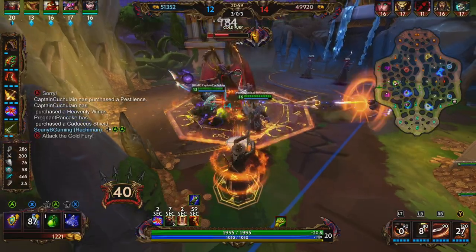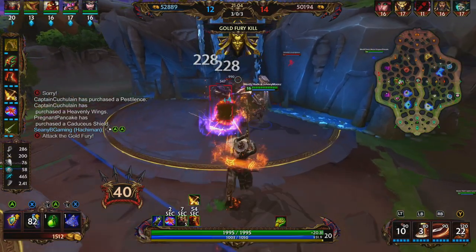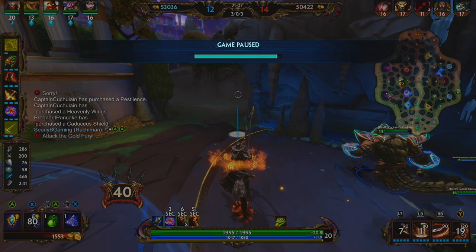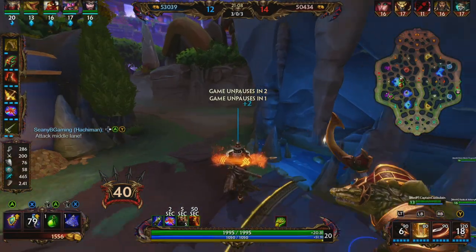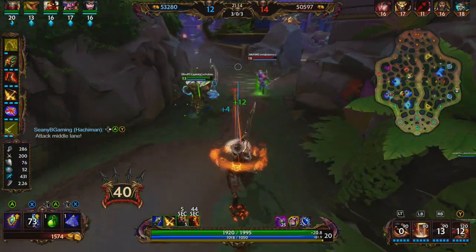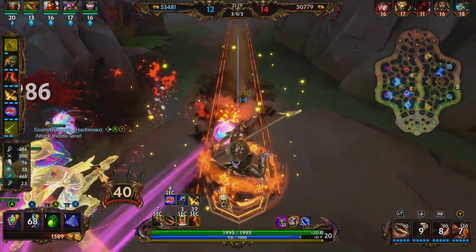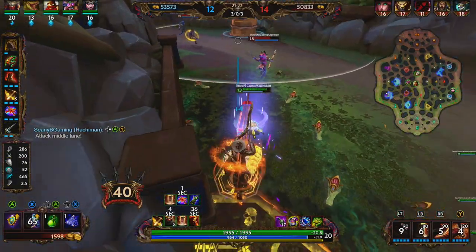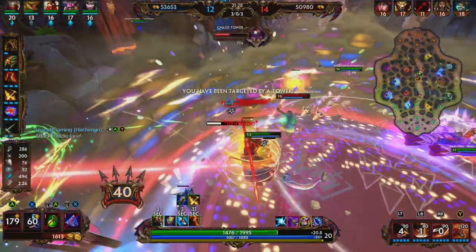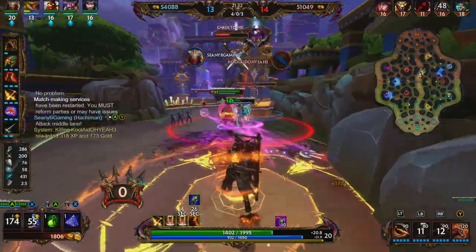We're going to go ahead and clean up this free gold. We're the only person on our team that has Fire Giant left. The game resumes — oh, hello Baron. We're not doing too much damage to them, especially if we're missing our basic attacks. That's a block — we're going to have to use our Aegis to survive right here. That's a good thing we did, we were taking a lot of damage. We used our two and were able to get the pick onto the Gilgamesh.